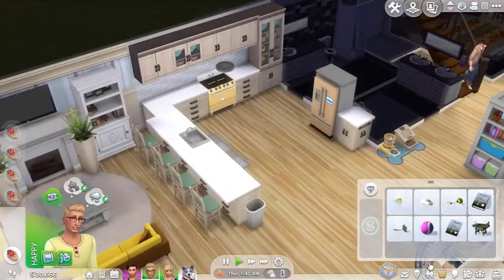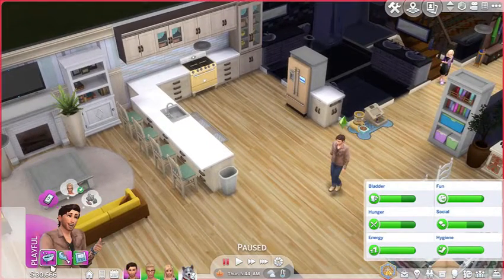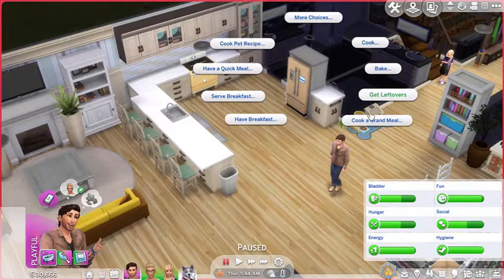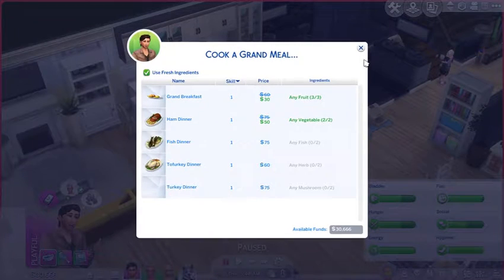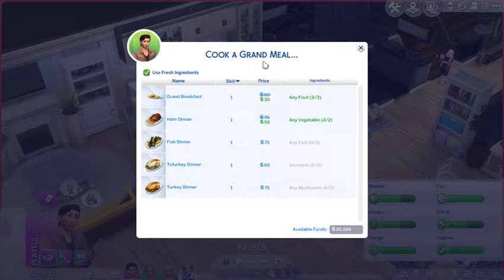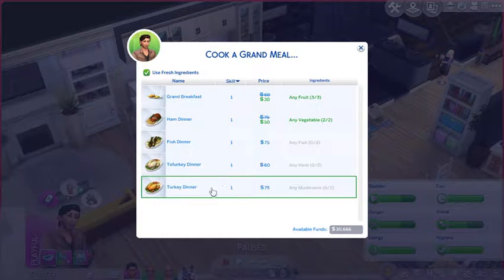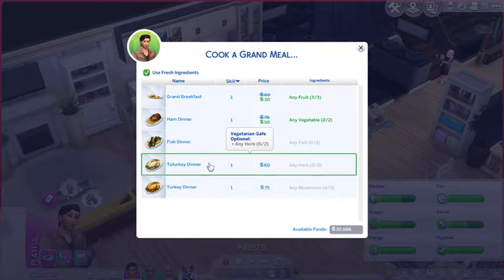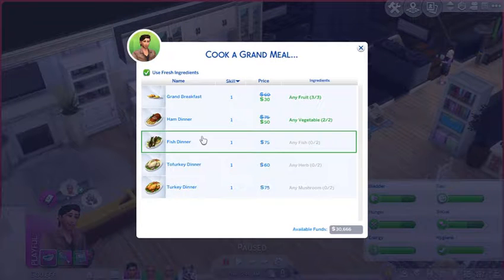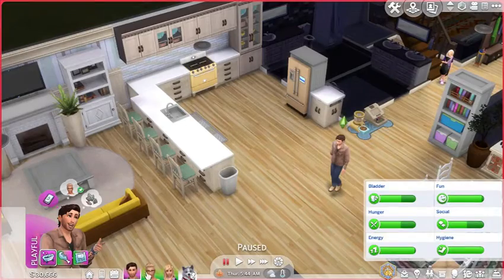I put all the food and vegetables he's harvested in the past — oh my god, I want you to eat the food. We can't cook a grand meal? Oh wait, I didn't see that. I actually clicked on this. Oh, you just need level one! I didn't know you could do this. So we have a turkey dinner, a Tofurky dinner — that's super cool — a fish dinner, ham dinner, and a grand breakfast!